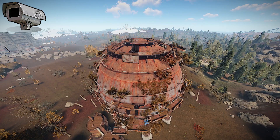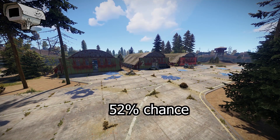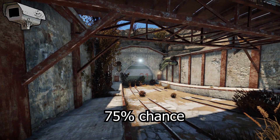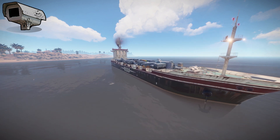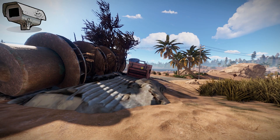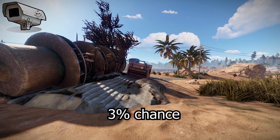The following chances only apply if you collect all the crates at the monument, including the puzzle area. The best tier 1 monument is the dome with a 25% chance of dropping a camera. The best tier 2 is the airfield with a 52% chance, and the best tier 3 is the military tunnel with a 75% chance. Completing the cargo ship has an 89% chance, and CCTV cameras can also be found inside boxes with a 3% chance.